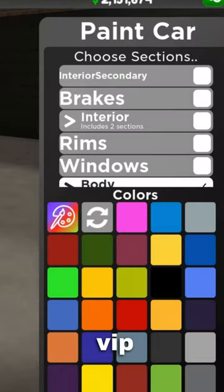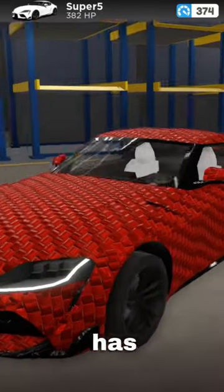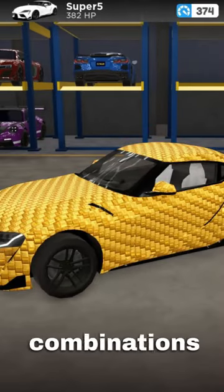For people that have the VIP game pass, you can now go over to the wraps and select the golden weave. This wrap has a lot of detail to it and is honestly super sick. You can make some really good combinations out of this.